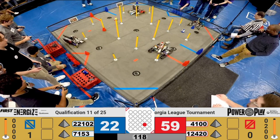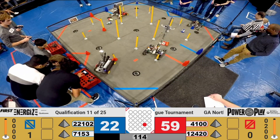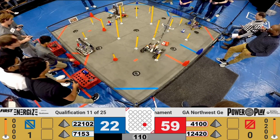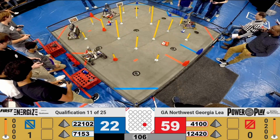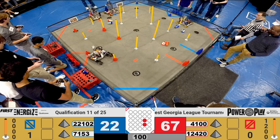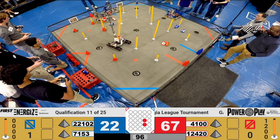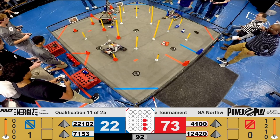Alright, we see movement from all four robots currently. Team 7153 trying to grab control of that first cone. Team 22102 trying to get in position for that first blue cone for the Blue Alliance. Team 4100 Darabots trying to get in position. Team 12420 scoring that first one for Red Alliance, going high for the Red Alliance, and they're able to score that cone.